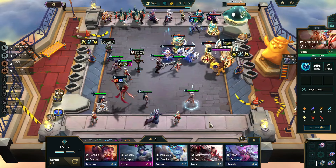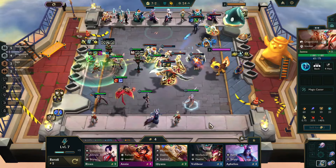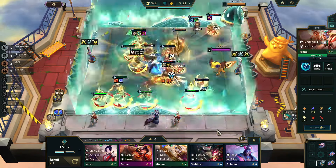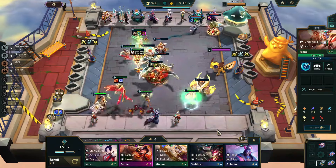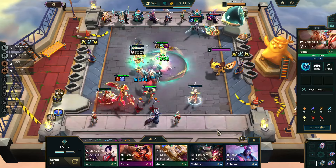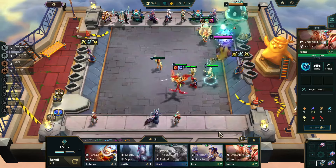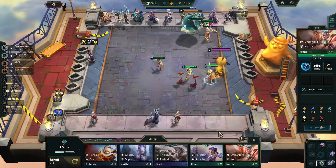We've now reached 4 Dragon Lords, which is a pretty nasty power spike, because the Dragon's Breath will now come with a 1.5-second stun on the opposing team, which is going to allow our team to take real advantage of it. Diana now has Titan's Resolve, so she's going to get more hits in, get stronger, and just clean house.